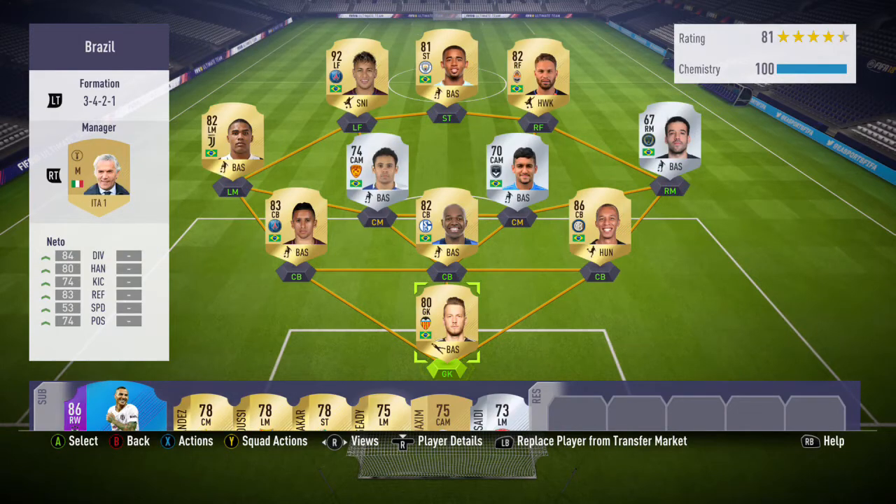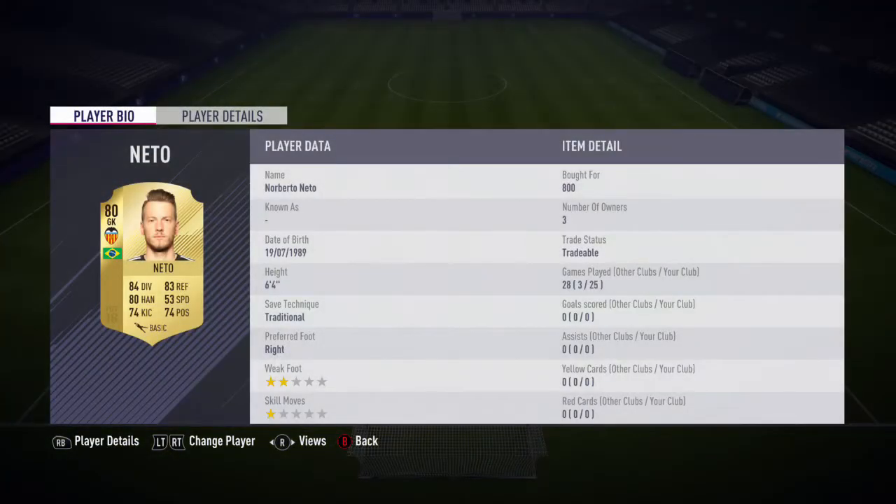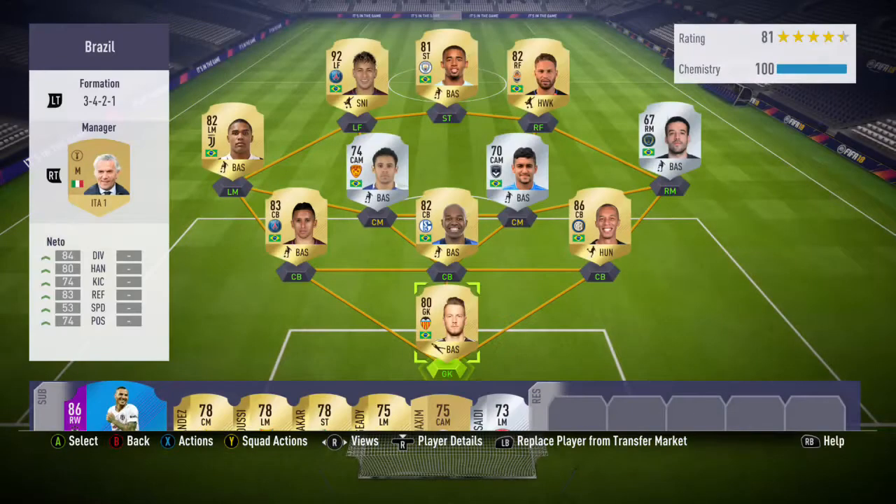Starting off in the goalkeeper position, I decided to go with Neto. Every single FIFA, this guy seems to be an absolute beast and one of the best cheap goalkeepers you can pick up. Looking at his stats, he's got 84 diving, 83 reflexes, 80 handling, 74 positioning, 53 speed, 74 kicking, and he's 6 foot tall, which is very good for a goalkeeper.